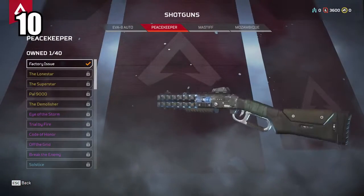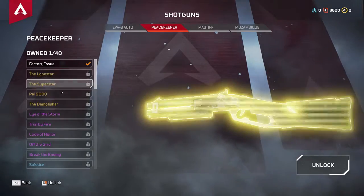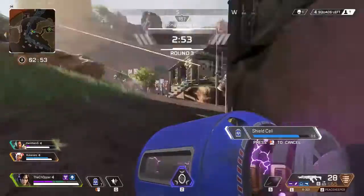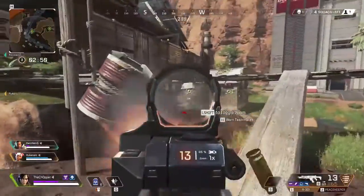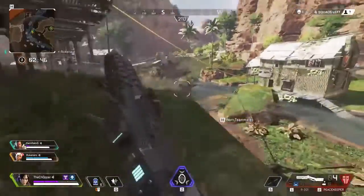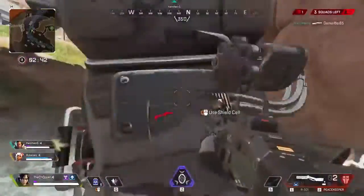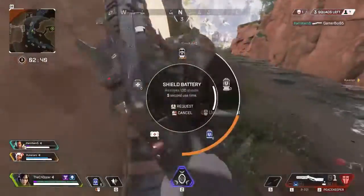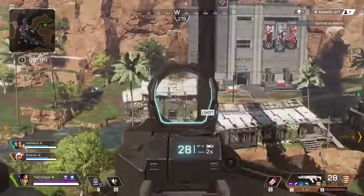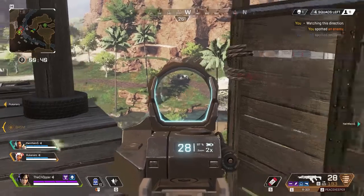Coming in at the number 10 spot, I'm going to give this to the Peacekeeper Shotgun. This seems to be the favorite of a lot of people, and I think that has to do with how it's a traditionally performing pump action shotgun — it's going to feel instantly familiar when you pick it up. The way this gun works is it has a pellet spread and you get damage based on how many pellets you land and where they hit on the body. It does more damage on headshots than body shots, but only by a little bit.